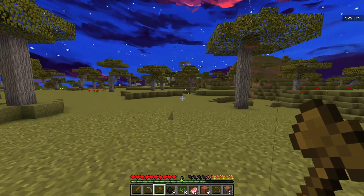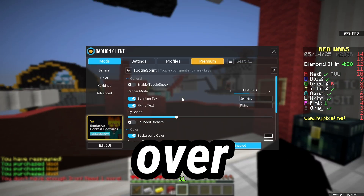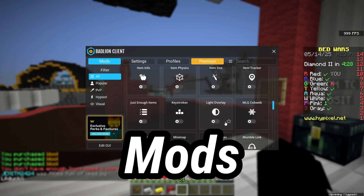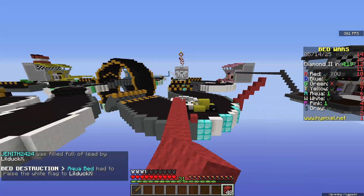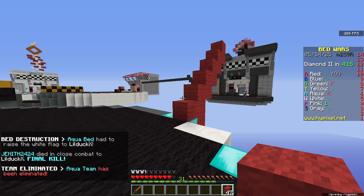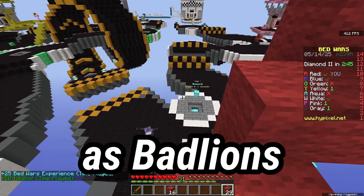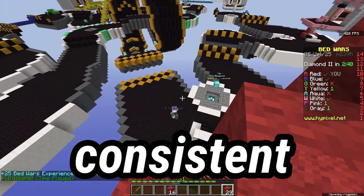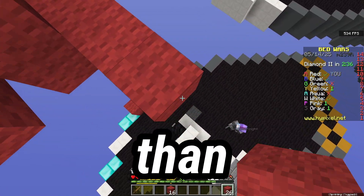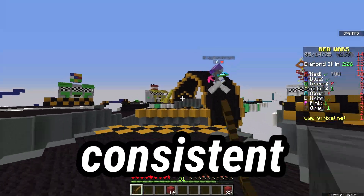Badlion is best for their built-in mods — there are over a hundred mods in this client, much more than Luna offers. Luna offers around 70, so Badlion definitely has that advantage. Badlion is also focused on PvP gameplay through their replay mod, and is focused on consistent frame rate. The frame rate is slightly lower than Luna client but stable overall.